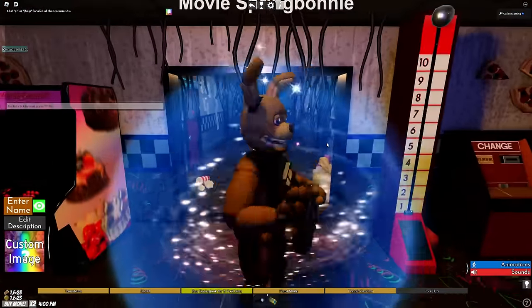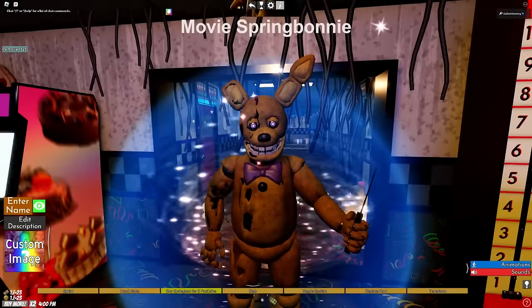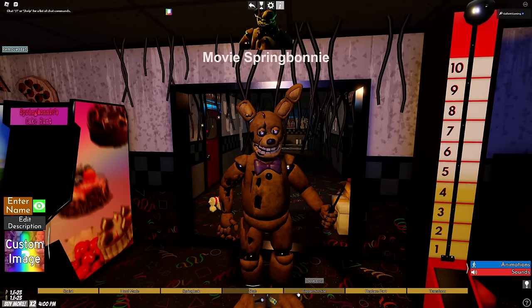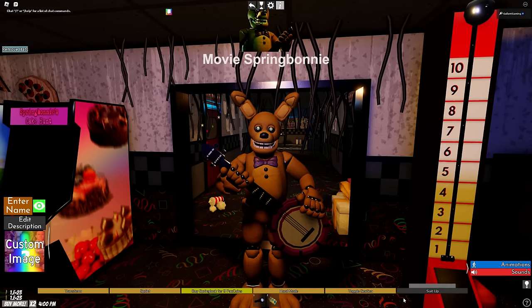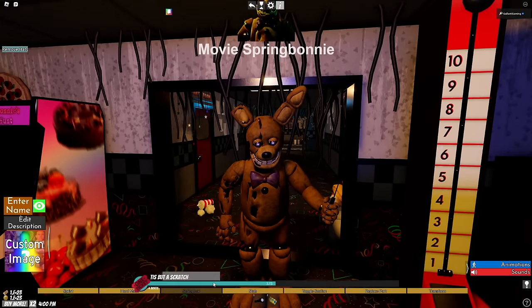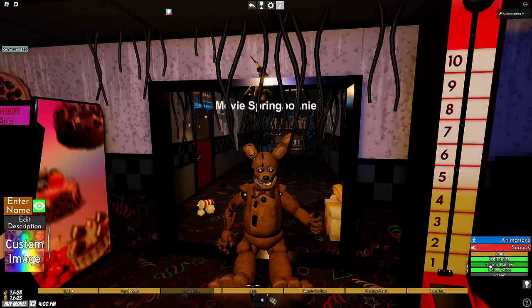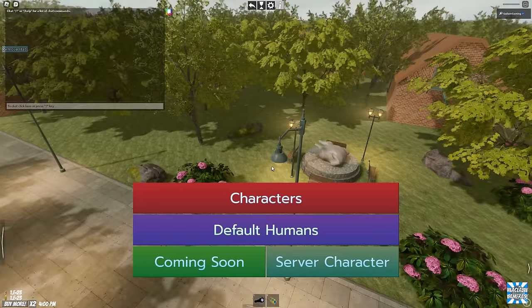We do have Movie Spring Bonnie as well. He has the normal suit, and you can make it all withered and beat up looking — very nice touch. We have night vision, spring lock, a stab, toggle eyes, toggle knife, and a fixed version. Let's spring lock him and activate all the sounds at once — complete sensory overload. It's fine, don't worry about it.